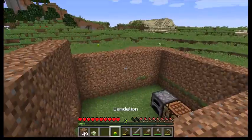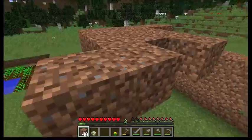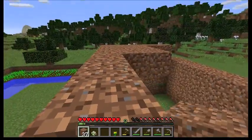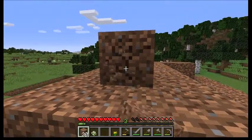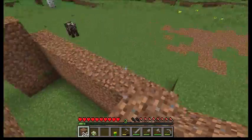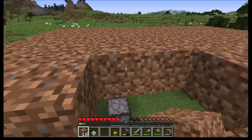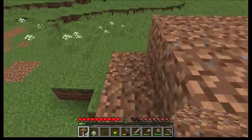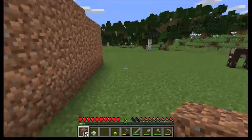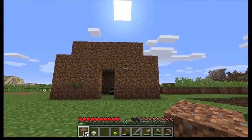We're just going to go like this and put this super sexy dirt roof on top, then do the other side. The basic shape and walls are done. Now we're going to need a door — obviously we don't want anything coming in, we don't need roommates.